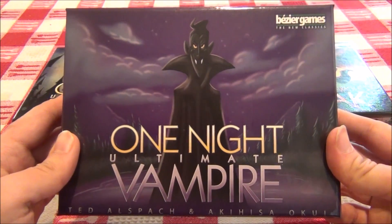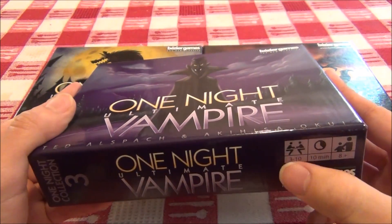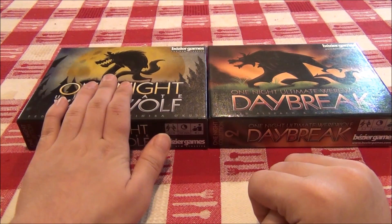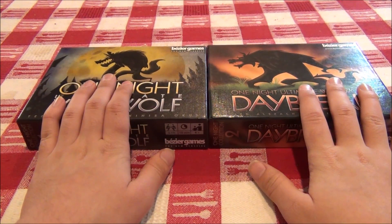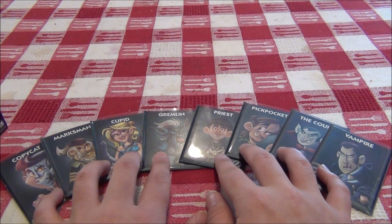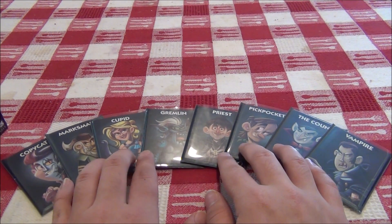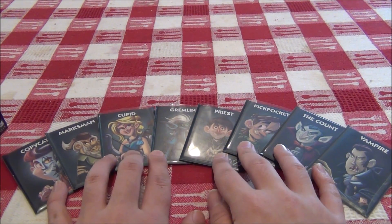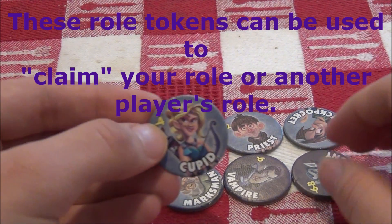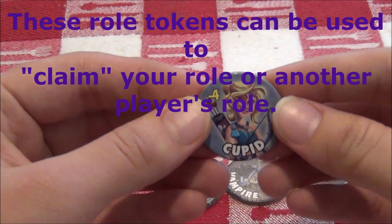One Night Ultimate Vampire is a social deduction game for 3 to 10 players. It can be played on its own or in conjunction with One Night Ultimate Werewolf and/or One Night Ultimate Werewolf Daybreak. To start, players must agree on a certain number of role cards equal to three more than the number of people playing — for example, if five people were playing, you would need eight role cards. They must also set out the role tokens needed for all the roles used in the game.